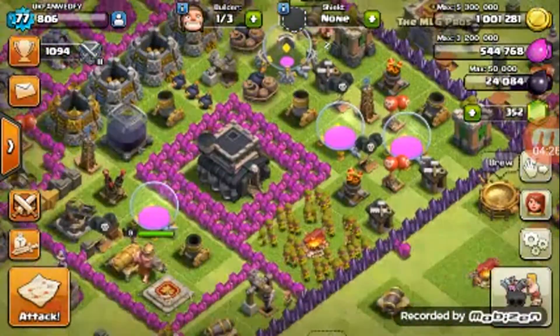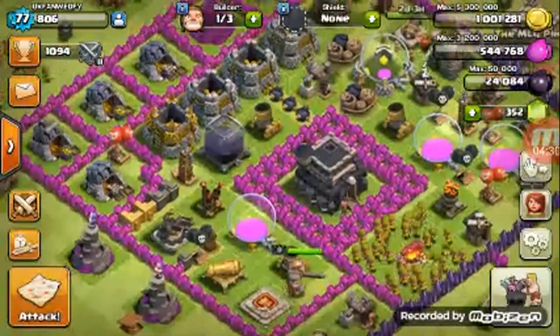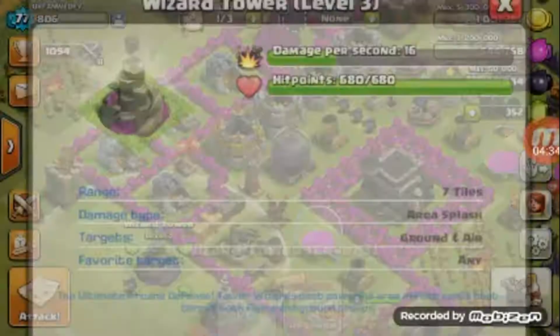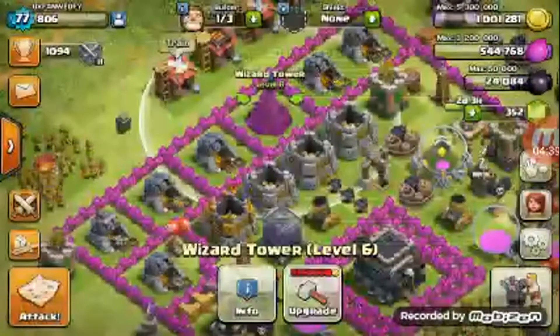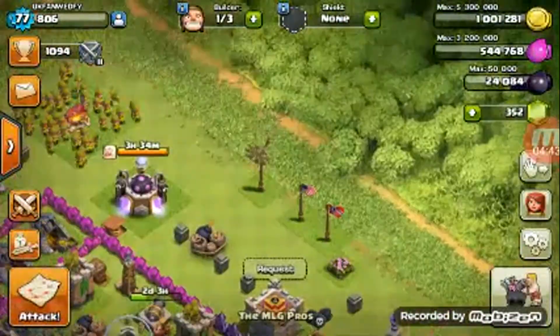Wizard towers — I got two level 3 wizard towers. I'm gonna try to work on that pretty soon. Look how weak — they're 16 damage per second. And then this one here is 32. By the way, if you're wondering why I don't have a shield, it's just because I'm raiding bases to get the gold.